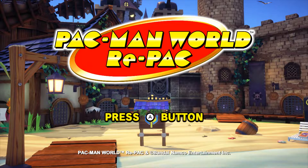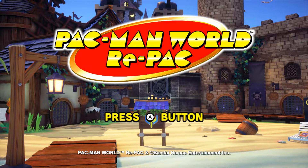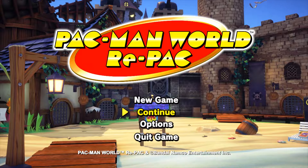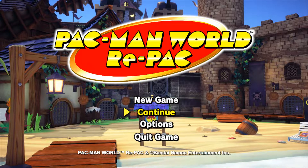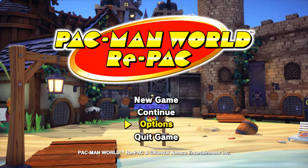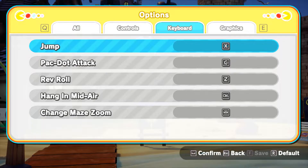Hey guys, MKDH here and welcome to Pac-Man World Repack. Why does it say A button? Whatever. So we can choose between new game, continue — because I have an old file — options, and quick game. Let's go over the options first. As you can see, the game's capable of being keyboard-friendly, and these aren't the default controls. I'll clarify that right now — they're just customized to what I prefer.